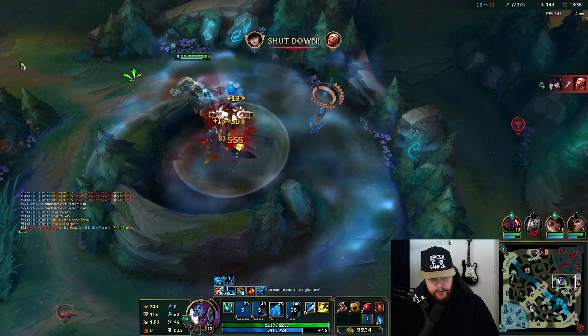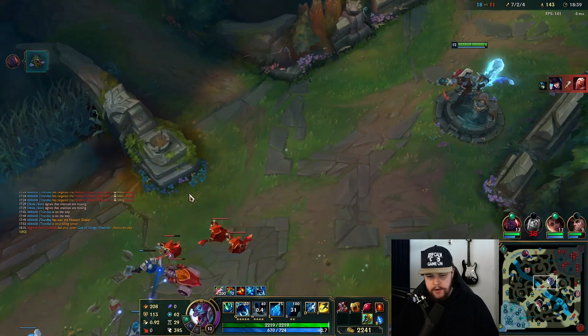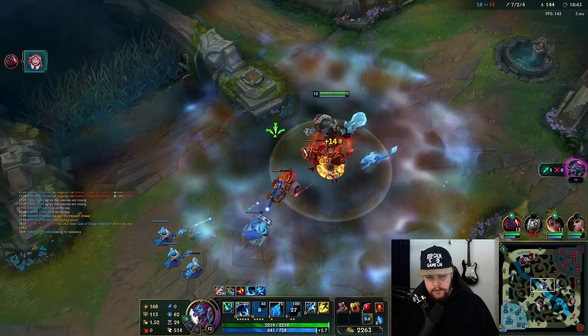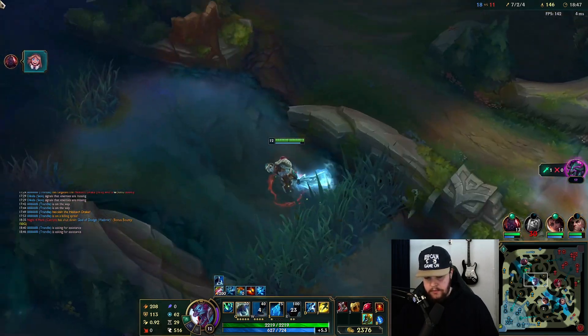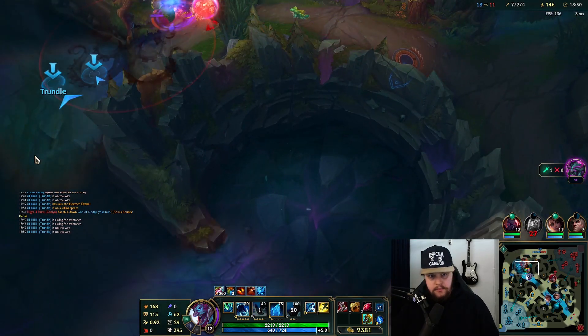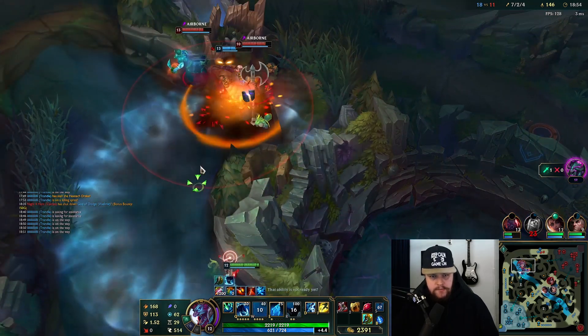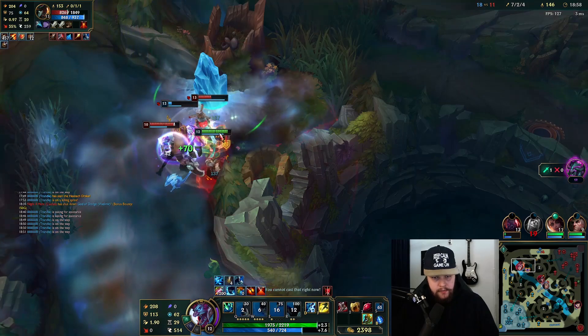I have to realize the Rift Herald is going to despawn at 19:55 — a hard despawn — so I really want to take the Rift Herald. Let's go to the mid wave real quick. Split them up a bit and go for the GP first, then hammer this guy down as well.